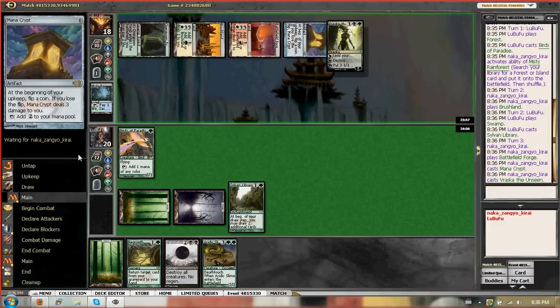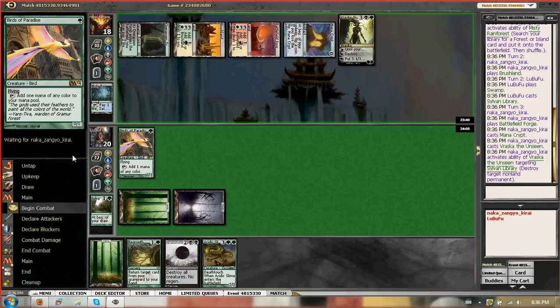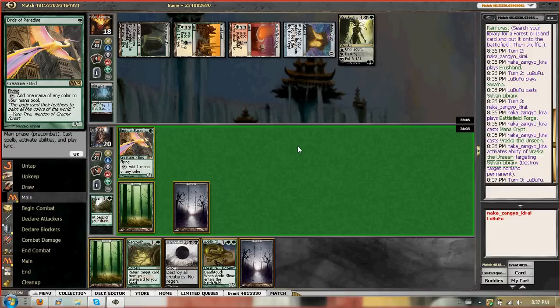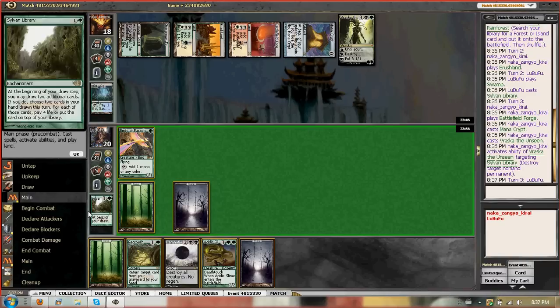Vraska destroys my Sylvan Library. I mean, it's a little bit painful. We can Regrowth it if we really needed to. You can always Acidic Slime a land, just hope to randomly screw him. I can't use Vraska again, so we can Regrowth and recast it — which I think is the play.